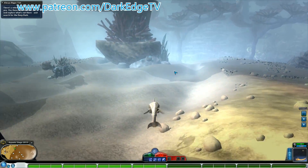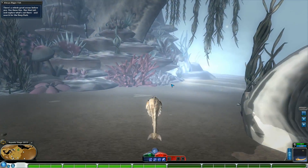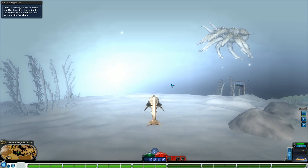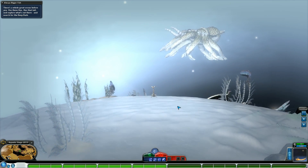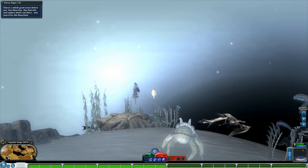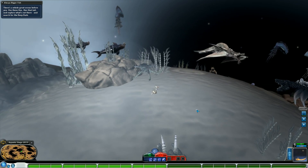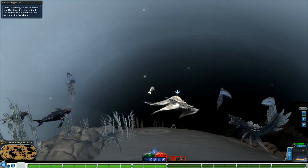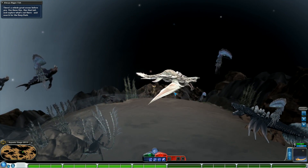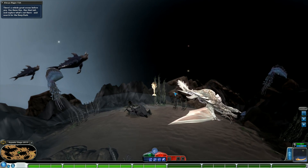Now that we've exploited the environment, gotten skeleton upgrades, and defeated some residents, it's time for act five: There's Always Bigger Fish. There's a whole great ocean before you — use those fins, flex that tail, and explore what's out there; search for the deep dark. This was a stage I originally wanted to be fairly simple and vague, because it's really more of a transitional bonus. Since classic adventures never allowed me to truly implement swimming up and down, I could only do it via levels and objects, so there wasn't really a way to turn it into a specific objective.